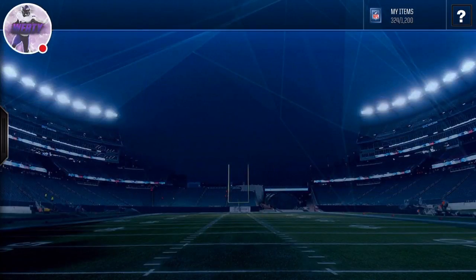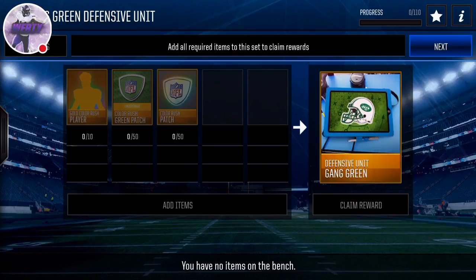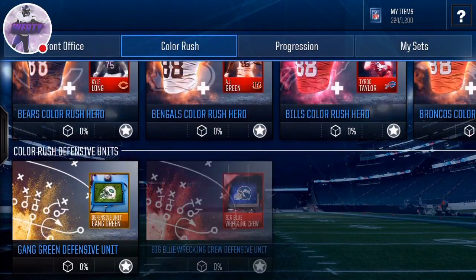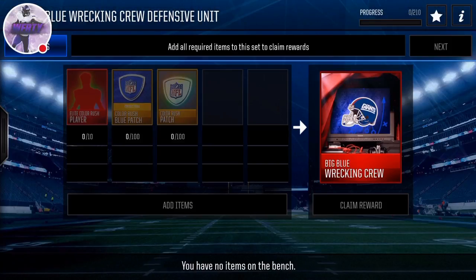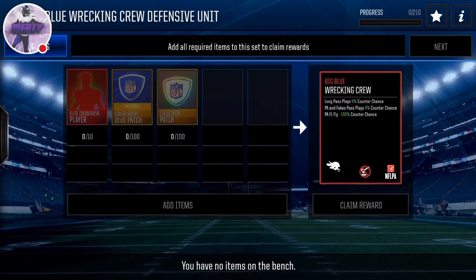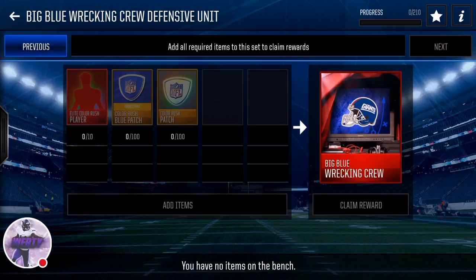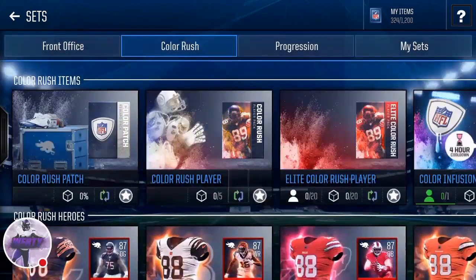We also have a defensive unit — you need 50 and 10 gold players, so it gives you 3%, which is actually pretty bad. I wouldn't recommend doing this; I already have a good game plan. Then we got the Big Blue Wrecking Crew right here: 10 elite gold, 10 elite Color Rush players, and 100 Color Rush blue patches, and you get 100% to PA Fly, PA Fakes, and Long Pass. There's no run or pass boost, but I guess that helps sort of.